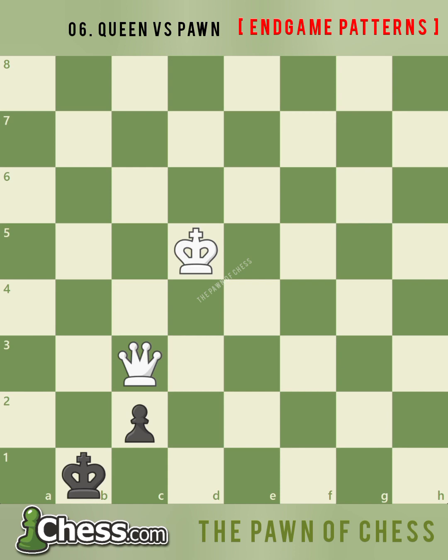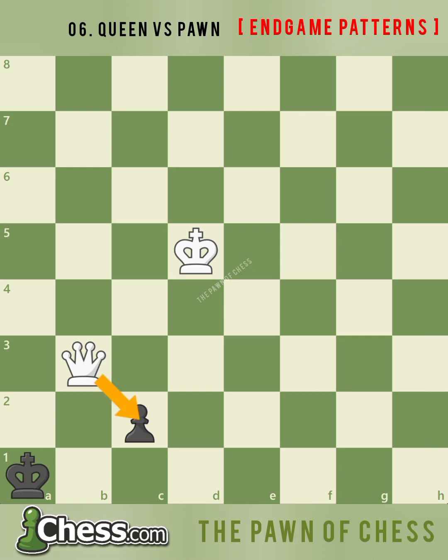If the pawn is a bishop pawn — meaning a pawn on the c or f files — the side with the pawn has good drawing chances. Black is prepared to promote, and after queen b3 check, it appears black is forced to block the pawn's promotion square with the king, but black has the clever defense king a1, abandoning the pawn — because if white captures the pawn, it is stalemate. Once again, black is able to hold the balance by threatening to promote the pawn or set up a stalemate.